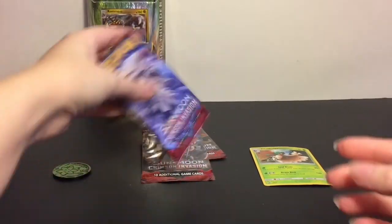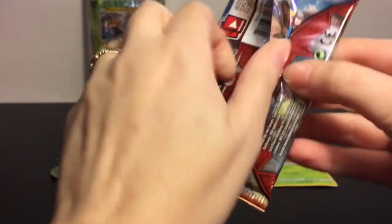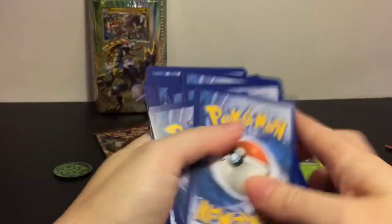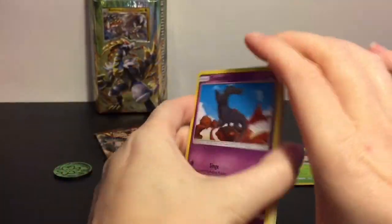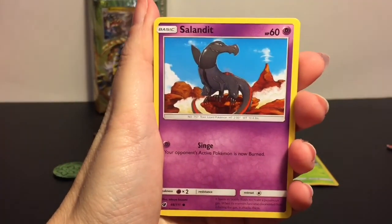Let's open a pack and then rotate between the theme deck and packs. Crimson Invasion seems to be maybe people's least favorite out of the Sun and Moon sets — I'm not sure, maybe because it's new or because it features the Ultra Beasts.